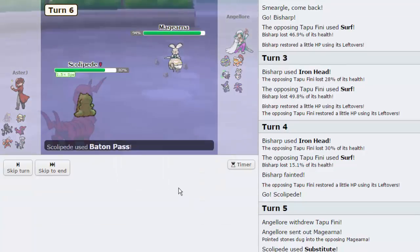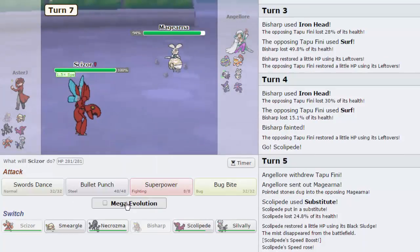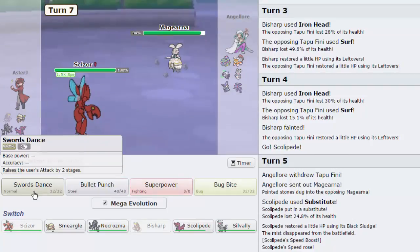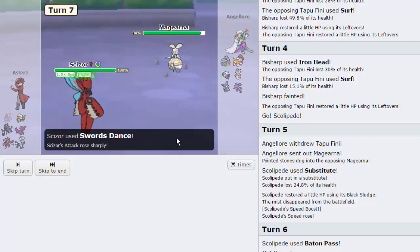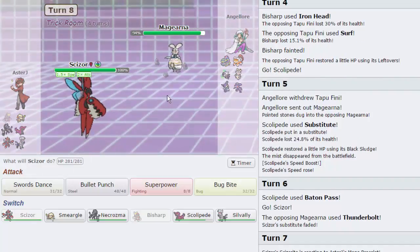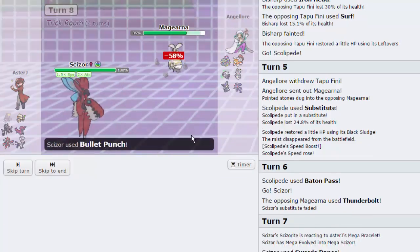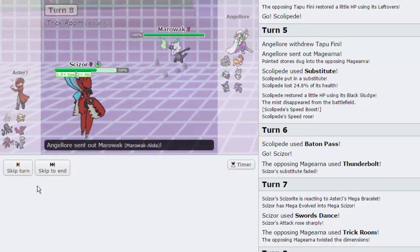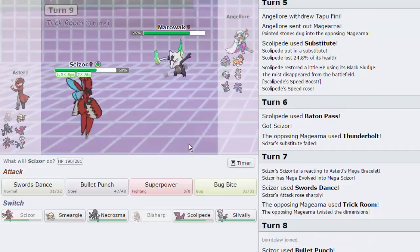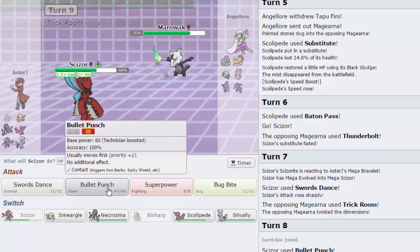He goes for a Trick Room — this does not affect the fact that I have Bullet Punch in the least. We're going to go for Bullet Punch — we get 58% off, that's pretty good. He goes for Volt Switch. He's going to go into Alolan Marowak — this thing is a big threat. I need to get damage off on Muk. Why is he not bringing in Muk? We're going to go for another Bullet Punch — he does 39%, and he's going to knock us out with Fire Punch.